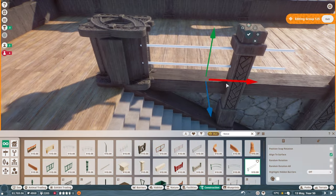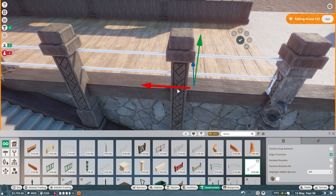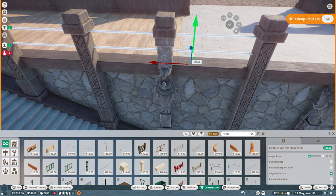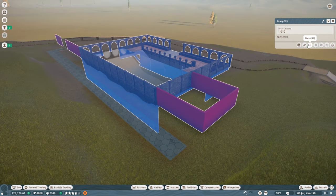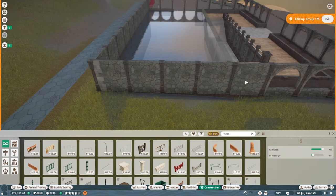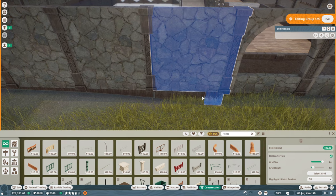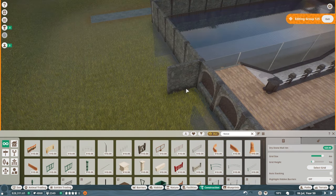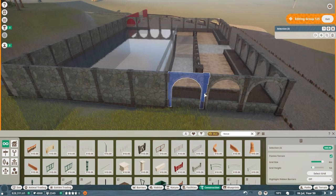I then took the cast iron fences from the European pack and just mashed them into place to give a little bit of a barrier so that guests don't fall over. Next up, we're going to move to the staff area, duplicating that wall piece, bringing it into position and making a slightly bigger than anticipated staff area.